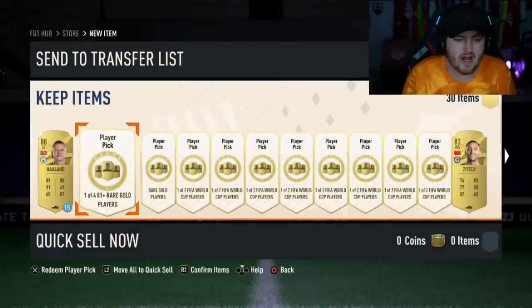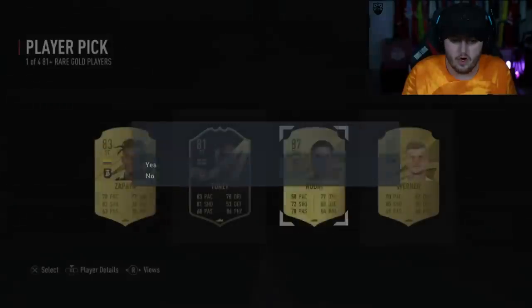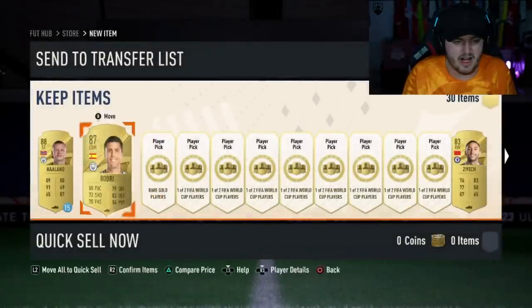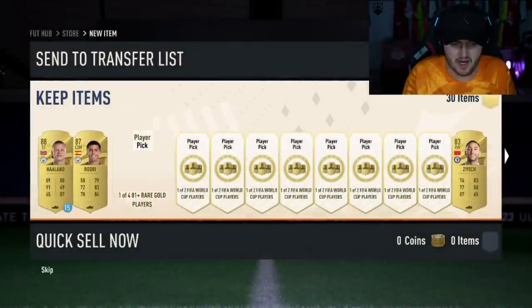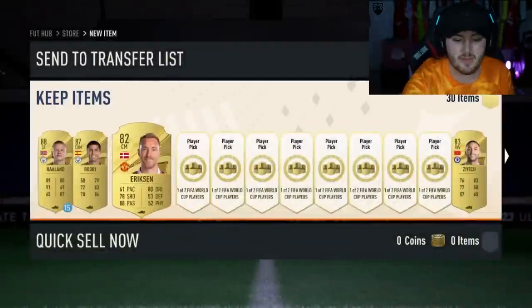We have two 81 plus rare gold player picks. First one: Rodri — not bad. I didn't even realise he had an inform this week, I can't believe I didn't know that. Second player pick: Jesus Navas. Fair enough — he took Eriksson anyway, I respect that.